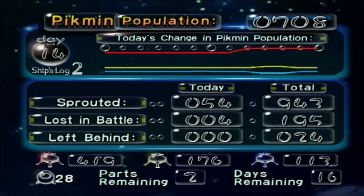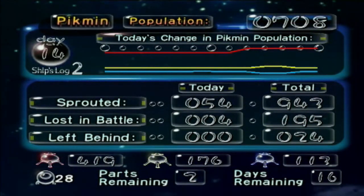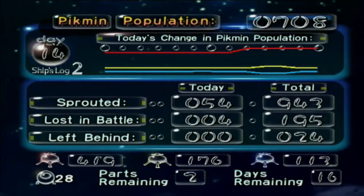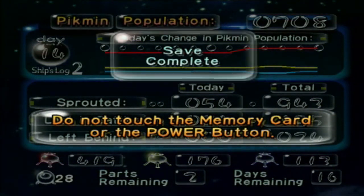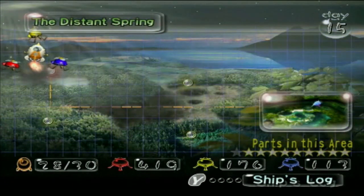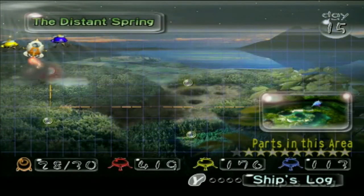Now, we lost four in battle, which was from the water dumple, but other than that, not a bad day to be honest. Got our yellow numbers up somehow. Blues took a bit of a nosedive, but tomorrow, once we get all of the remaining ship part — I almost said ship parts, plural — we'll just spend the time getting our blue numbers up, as well as possibly getting up to at least 500 reds and maybe 200 yellows and blues. That'll be a challenge for tomorrow. Next time on Pikmin, we'll return back to the Distant Spring one last time to snag ourselves our final ship part in the area, and then begin the search for the final ship part, period. See you guys next time!